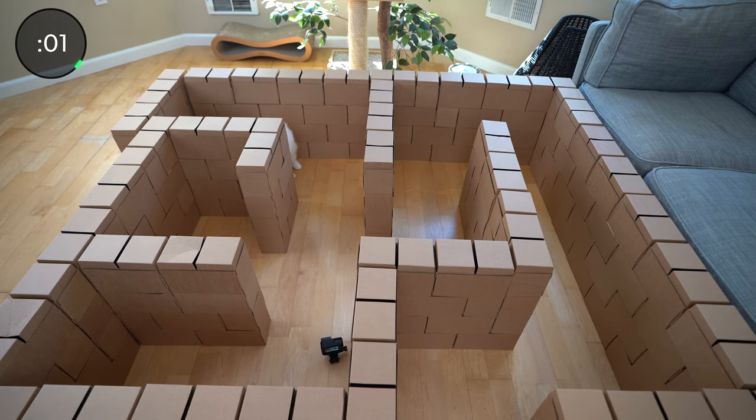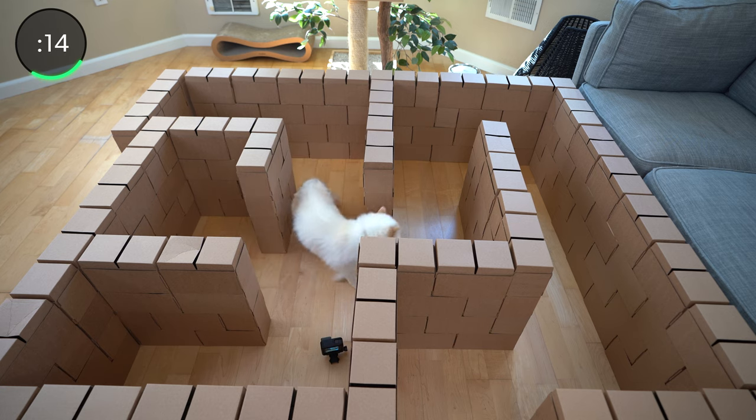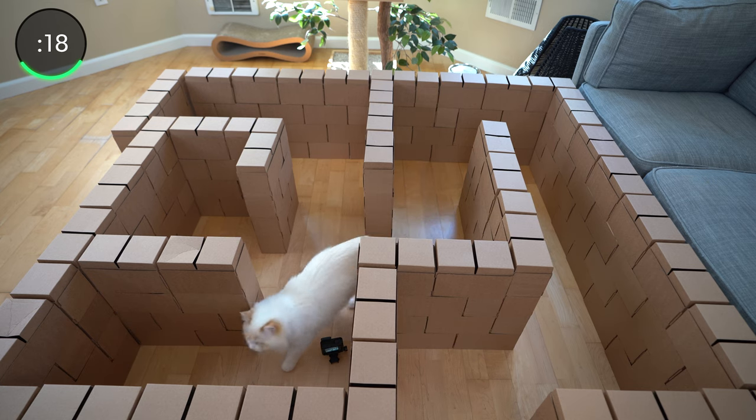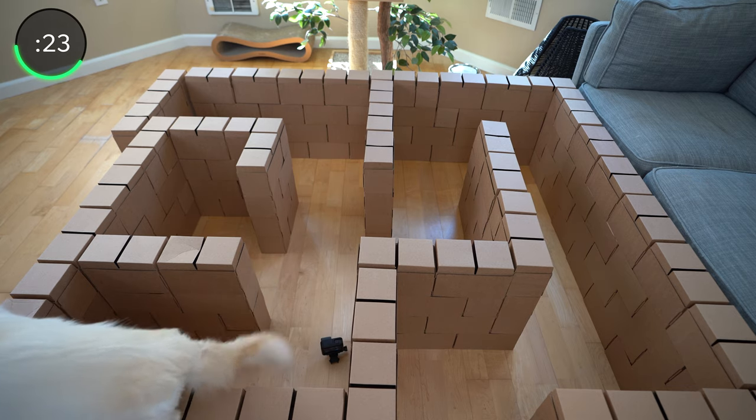In maze 2, Arya goes first. Arya is grooming herself — I guess she wants to look good for the cameras. Arya decides to proceed down the first wrong path, then decides against the right path and gets flustered with another wrong path. In frustration, Arya jumps on top of the maze.